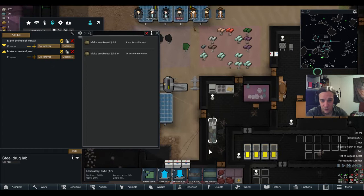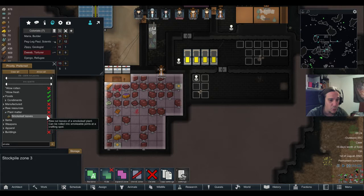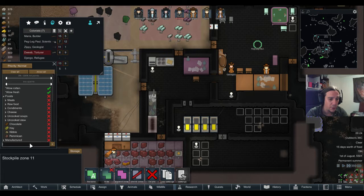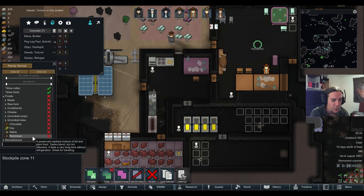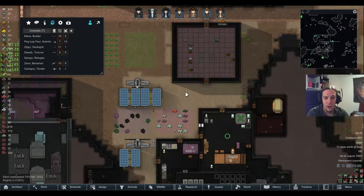Smoke leaves are allowed in here, and we're going to store the joints over here just to shorten out the movement ways. This way, whoever will craft that stuff will have a rather short moving way. That's a real wall — that's how real walls should look like.